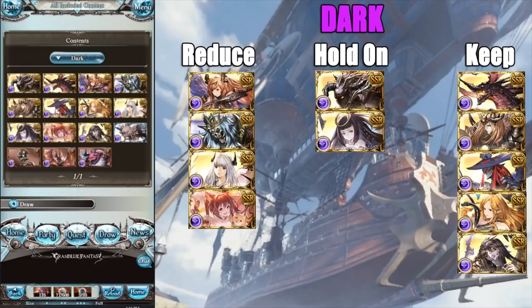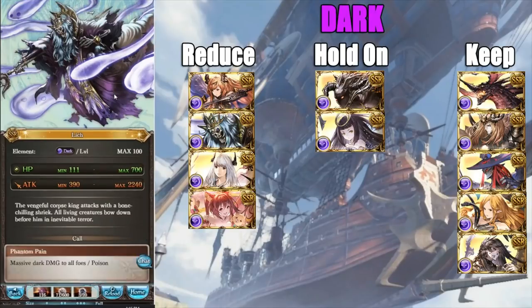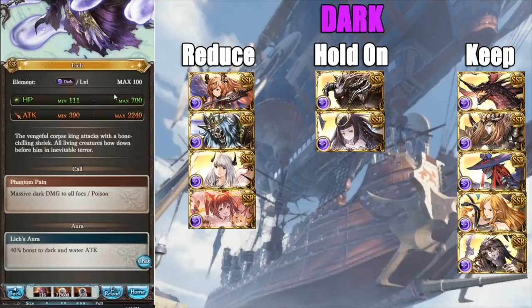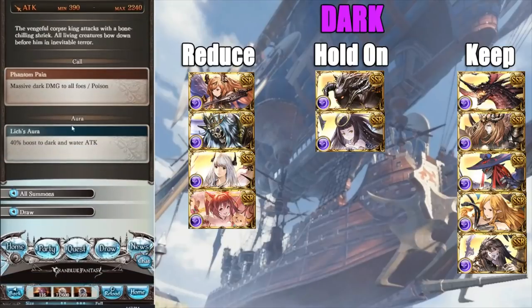Now we have Lich. It did have viability — Death's Grace has a healing aspect upon damage over time, so it could be useful if there's a boss that inflicts damage over time debuffs. But generally I wouldn't recommend needing it. You also have the option of running a dark weapon as a main hand if that situation ever arose. So generally, if you're looking for dark quartz, you can reduce Lich and you'll be okay.